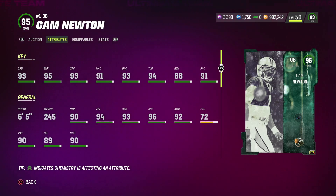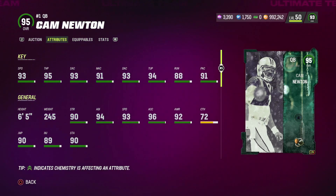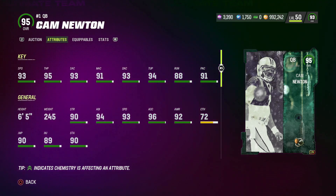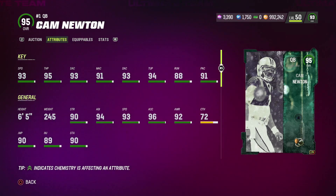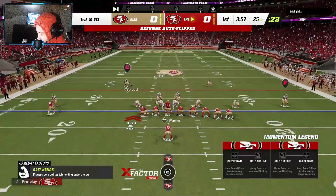Today I'm going to be trying Cam Newton - he's a 95 overall OTD, 6'5" 245 pounds with 93 speed, 95 throw power, 93 short, 91 mid, and 93 deep, with 94 throwing under pressure, 88 throwing on the run, and 91 play action. For Cam I'm rocking Set Feet, Fast Break, and Fearless. Let's see what he can do.